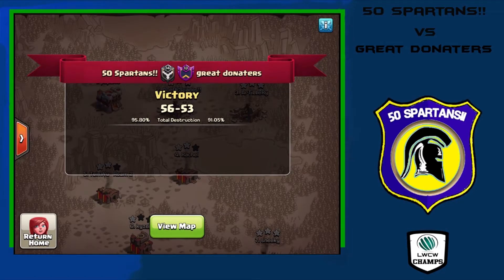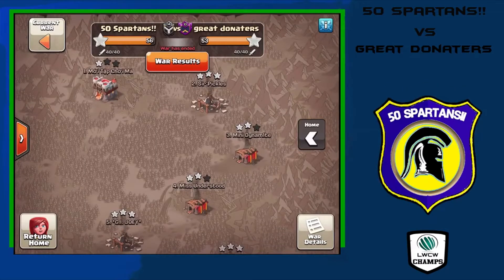Hey there clashers, welcome back, Willie here bringing you another LWCW war from 50 Spartans taking on Great Donators and pulling out the victory 56 to 53. 50 Spartans had some phenomenal attacks from top to bottom. I'm not going to show all of them, but I've picked what I believe are the best attacks to share with you.